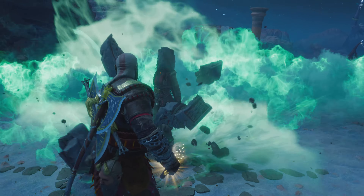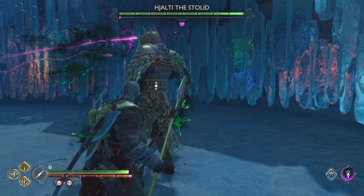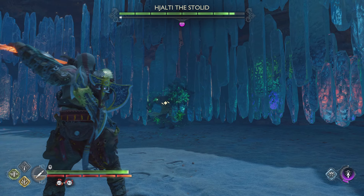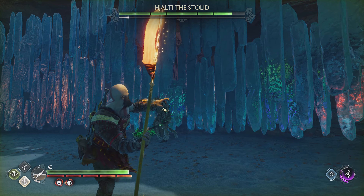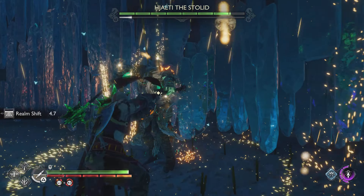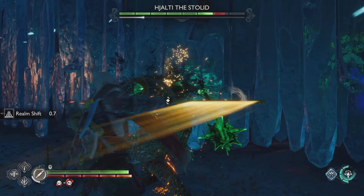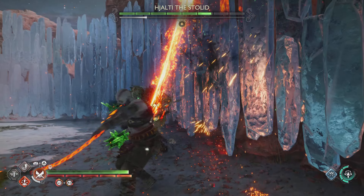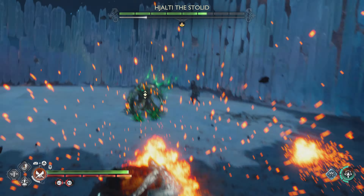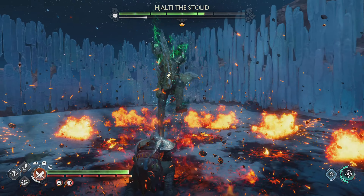So we're going to be fighting another Berserker today. The Berserker we're going to be fighting is Hachi the Stoled, if I pronounce that correctly. She's a little tough to fight — she moves around a lot. I have to catch her when she's done moving and do a lot of damage on her. Get all those rune attacks in, because when she moves a lot you can also have a chance of not hitting her.